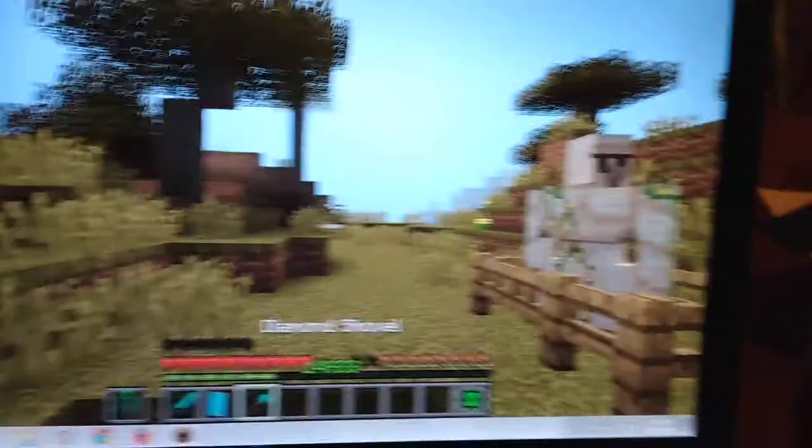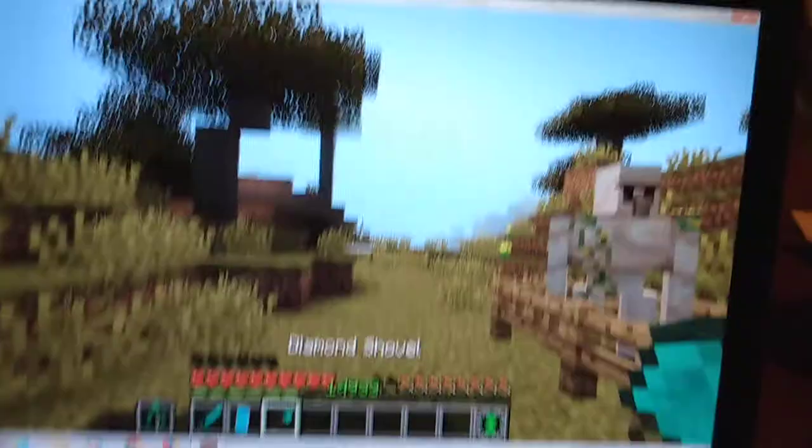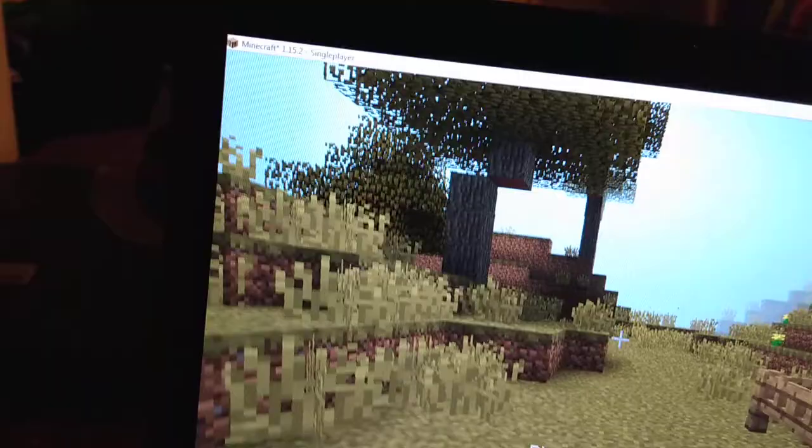His next ability — if you're in a situation where there's creepers around you, you shift and you make a diamond wall of glass. Another ability: you can right-click with a shovel, a pickaxe, or a diamond axe.